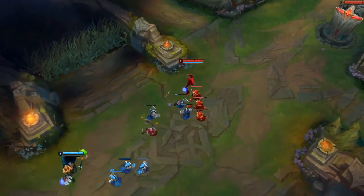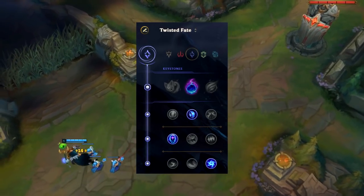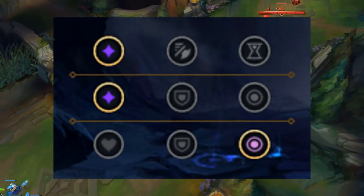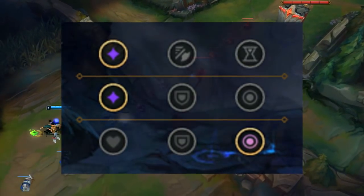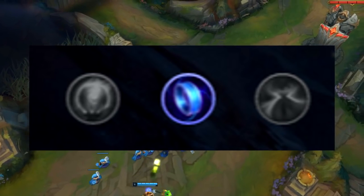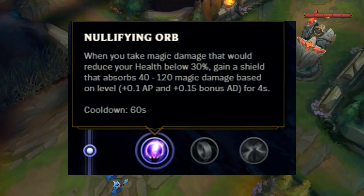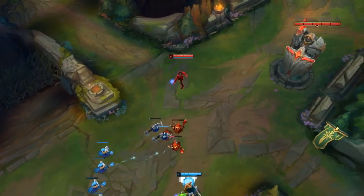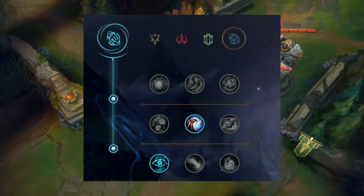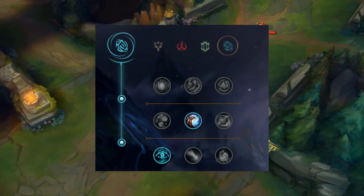As for the runes, you always want to go into the sorcery and take Arcane Comet. This will be the standard runes that you will go for in almost every single game. If you play against a very hard AP matchup, you might want to consider swapping the mana flow rune to the nullifying orb. This will help you get through the laning phase a lot easier. As for the secondary, you want to go into the inspiration tree and take all of this. This will allow you to pressure a lot easier in the early game.